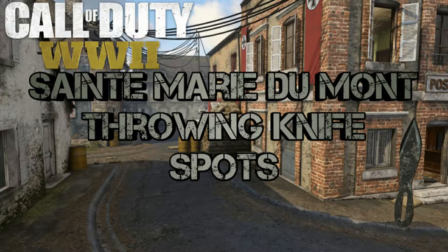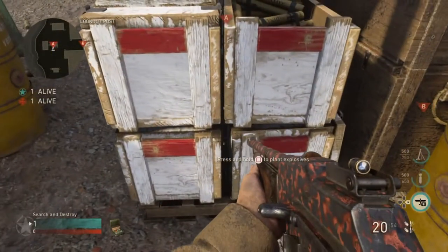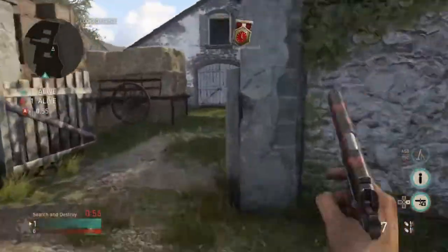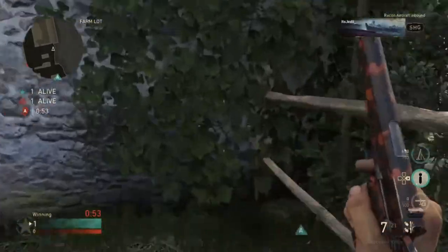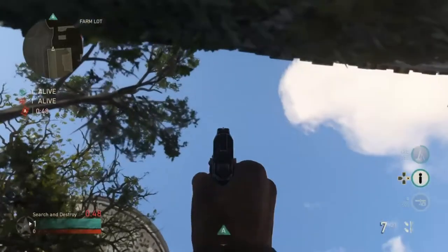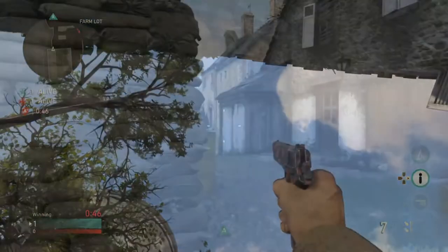Now I happen to have one spot for A and one spot for B on this map, so let's go ahead and jump right into it. For the spot at A, you're going to plant right here where I show you, and then you're going to run over to the farm here, get yourself stuck in this corner, and then aim straight up over the bomb site. When you know the enemy's defusing, just go ahead and throw your knife for a really nice aerial kill cam.